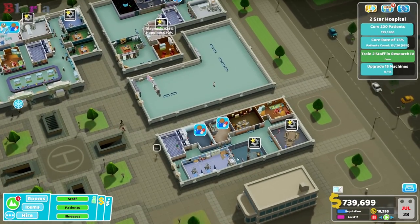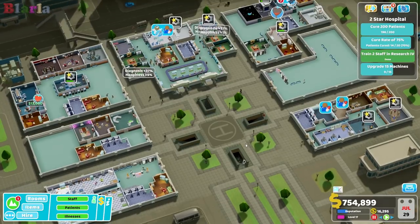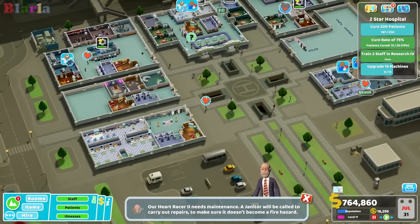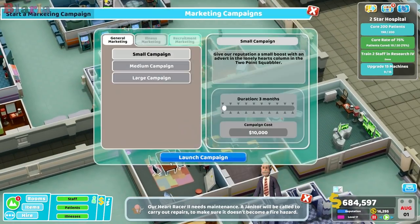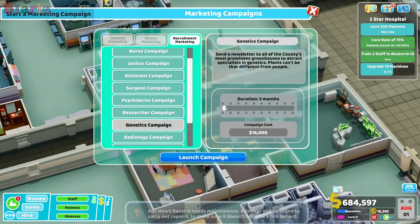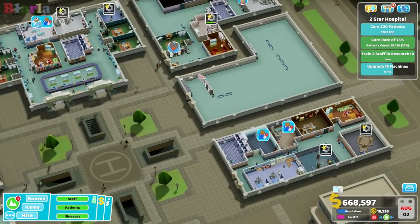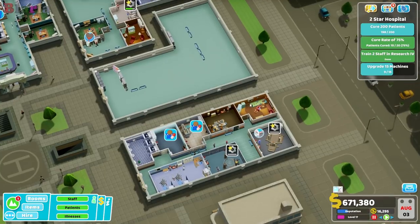We haven't had any clinics needing to be built while we've been building. We still need this genetics doctor — are you actually doing anything over here? Maybe the marketing campaign ran out and wasn't very good. Derek, I want a genetics doctor — it just feels right.